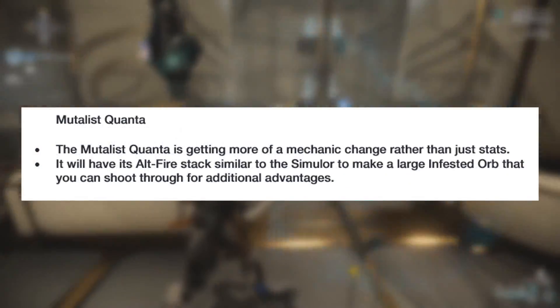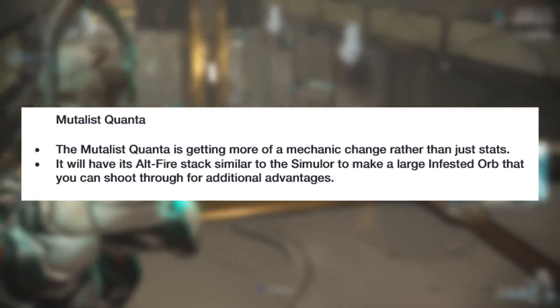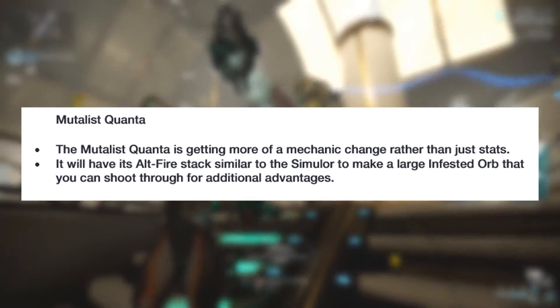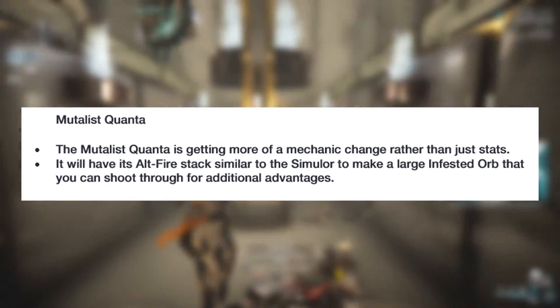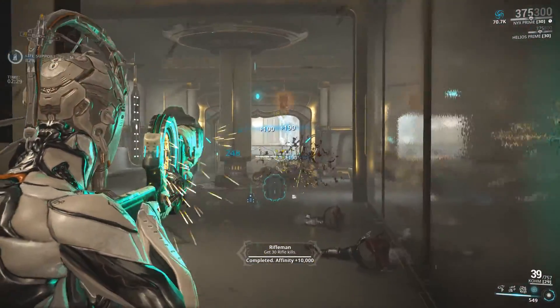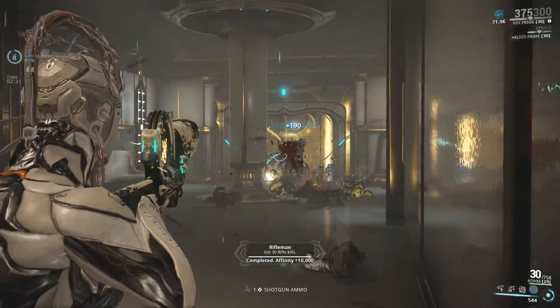Just like the Hind, the Mutalist Quanta will only receive a mechanic change, where its secondary fire mode will stack similar to the Simulor. Doing so can make a large infested orb that you can shoot through for additional advantages. Personally, from what I've read I don't quite understand what will be changed, as the weapon already does this.